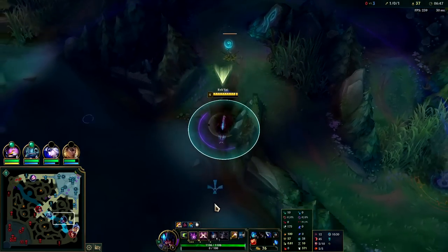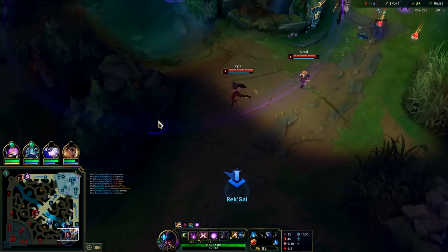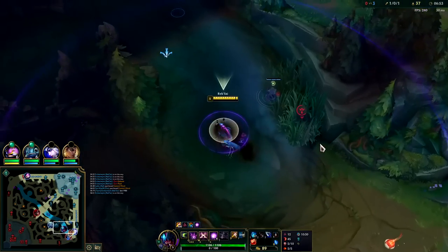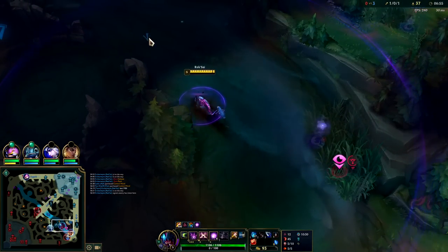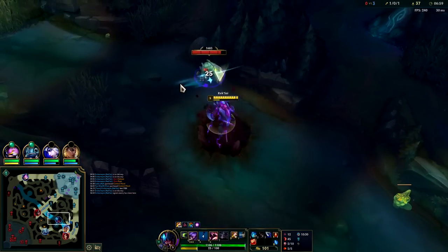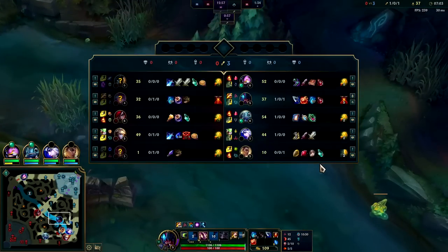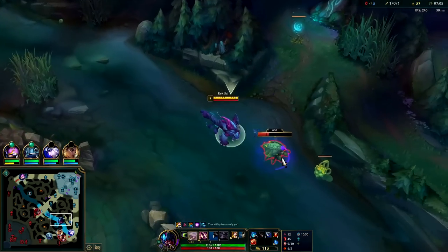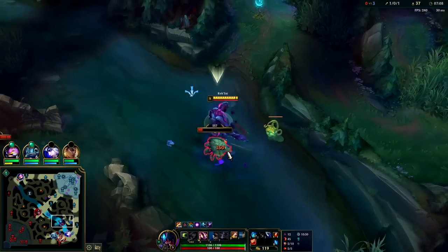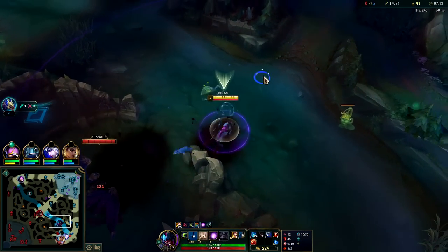Moving at 371 movement speed - that's pretty good for no boots because of Relentless Hunter. Need my bot lane to place a control ward. Doesn't look like they have Oracle's or anything to really break it. I guess we can take drag - we'll pull it out.